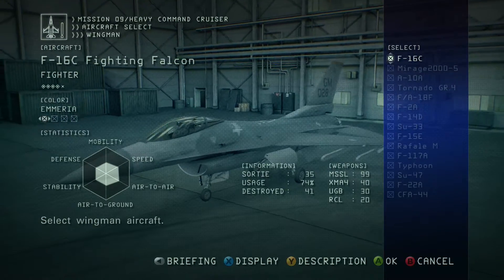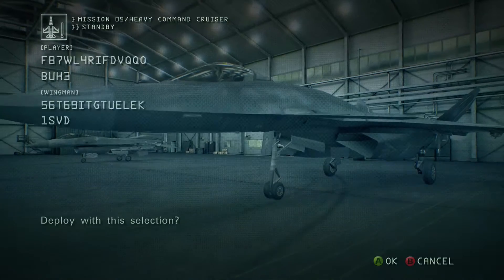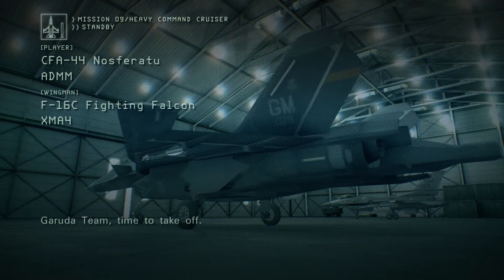Talisman, which plane should I pick? How about my weaponry? Are we ready to fly with these planes? Garuda team, time to take off.